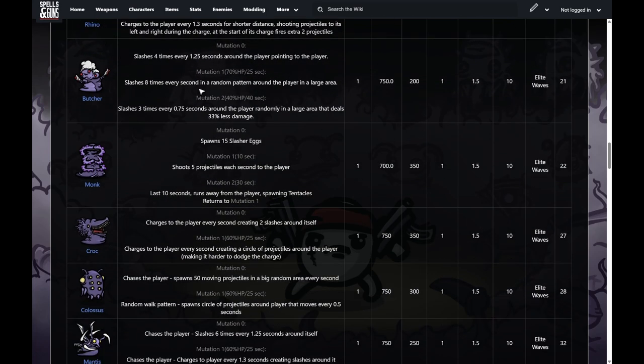The butcher slashes four times around where you are every 1.25 seconds. When he mutates, he slashes eight times every second and the pattern becomes more random in a bigger area — basically a bunch of slashes near you that you have to dodge. In his second mutation, he does fewer slashes but they're much faster — nonstop slashes toward where you're standing.